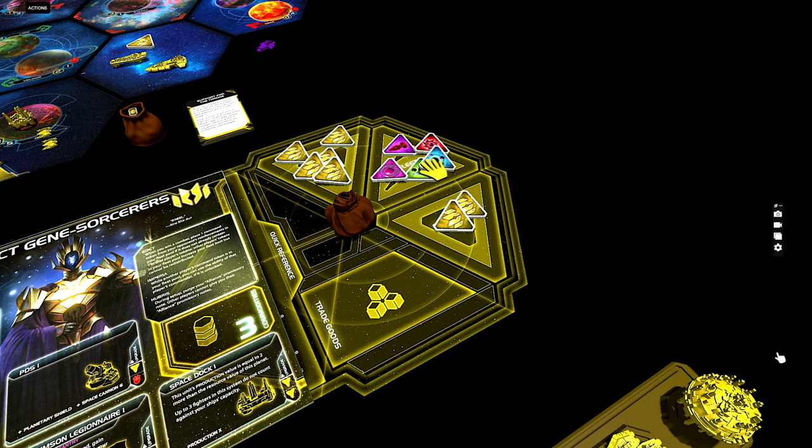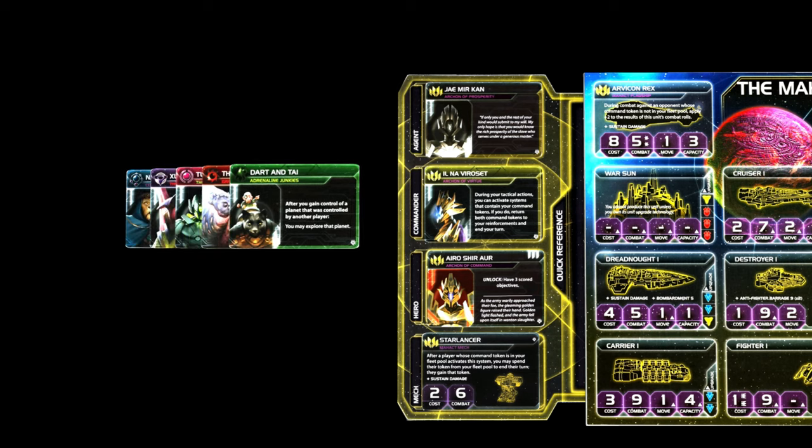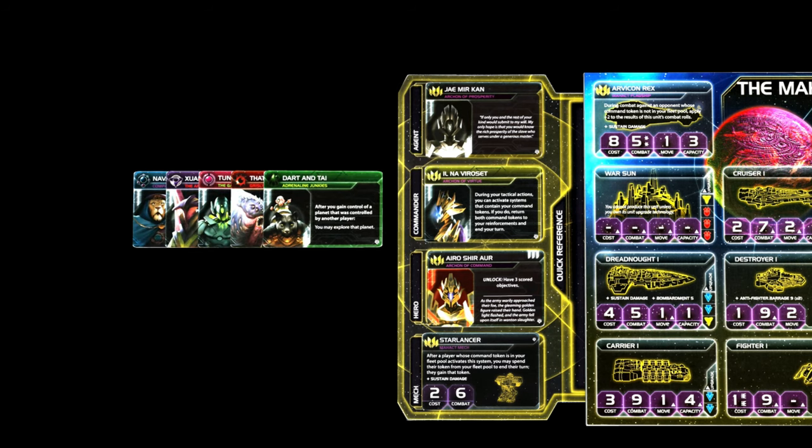Having our opponent's command tokens in our fleet pool is also related to our second faction ability called Imperia. It says: while another player's command token is in your fleet pool, you can use the ability of that player's commander if it is unlocked. And this can of course be helpful, but it also gives us more details to keep track of.